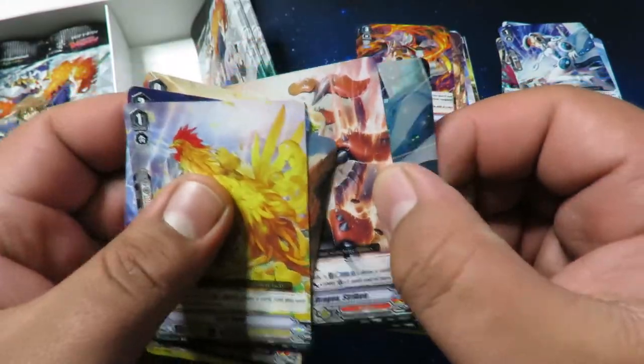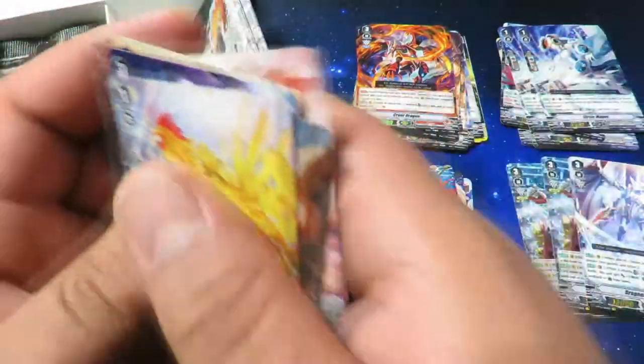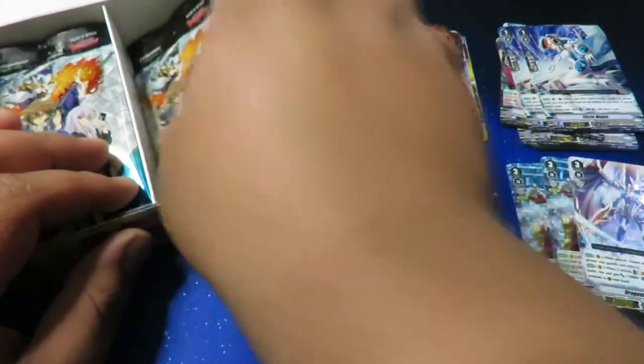Prowling Dragon and another Circle Magus — triple rare! This is the first box where the triple rare is actually on this side.